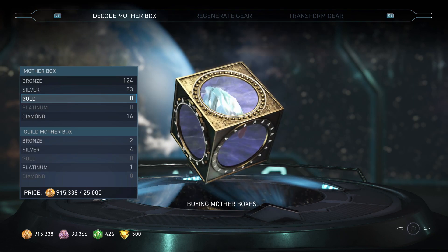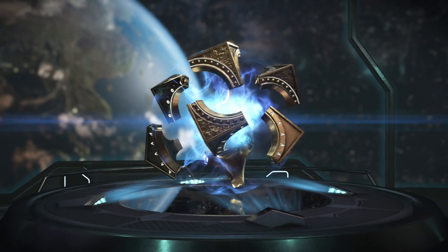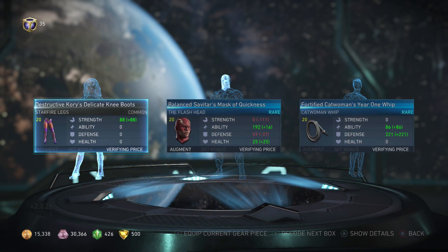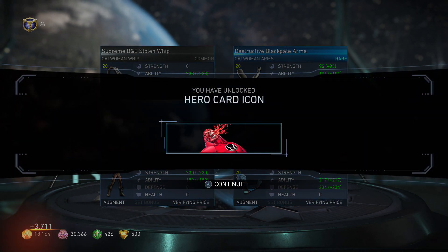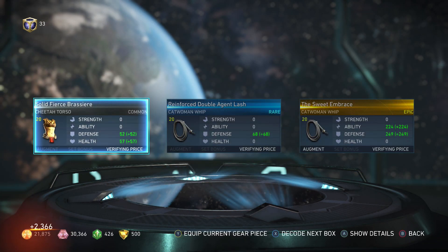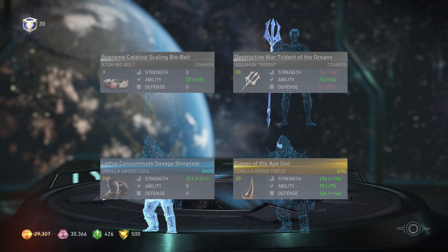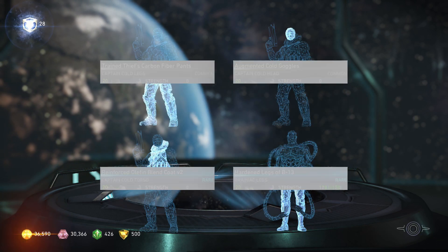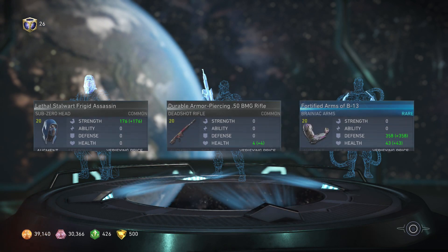So we can open up 36 more golden mother boxes, let's do that right now. We're getting lots of hero card stuff, which is okay — one day I want all of it anyway. There's an Adam belt! A bunch of rare stuff here, commons and rares — some pretty bad boxes in a row actually, not getting too many epics.